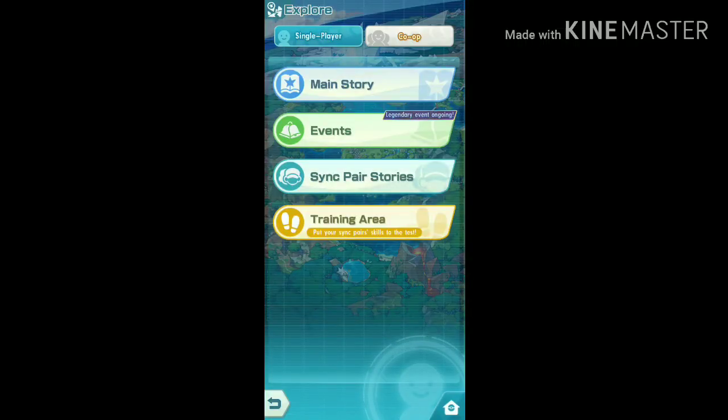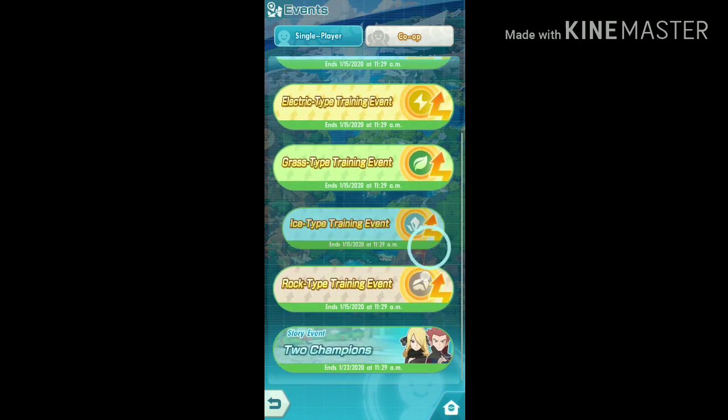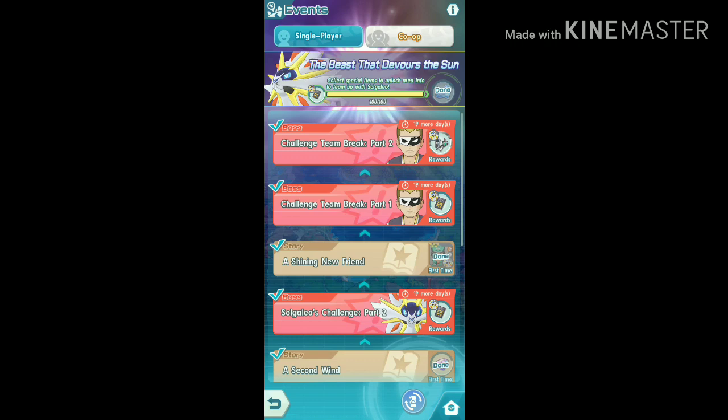Welcome guys. As you know, currently two new events are in the game right now: the legendary event 'The Beast That Devours the Sun' and the training events. In this video, after giving it some thought, I've figured out how to take advantage of both events simultaneously.